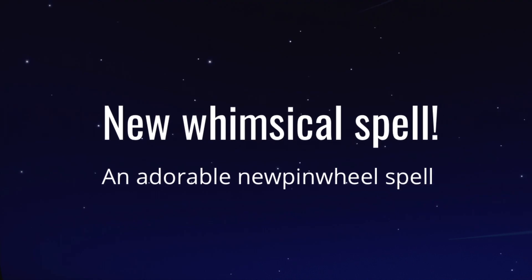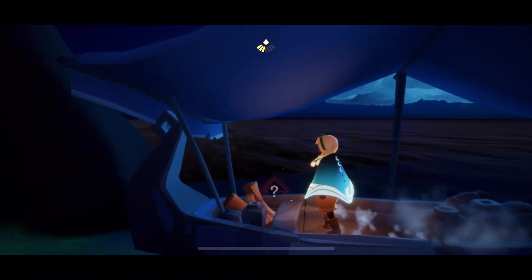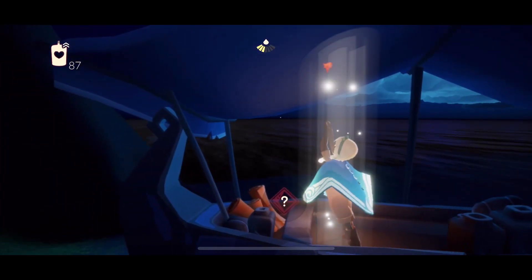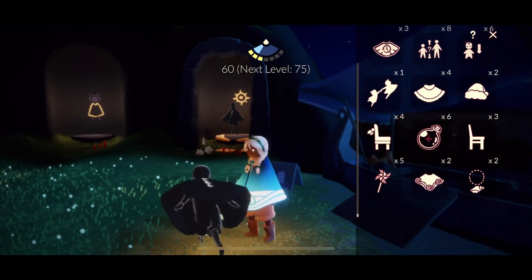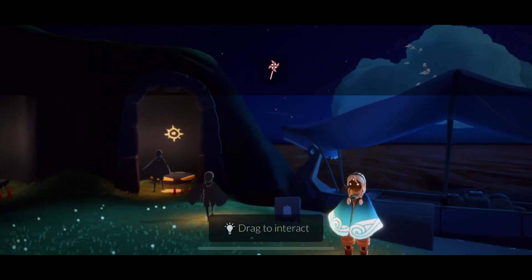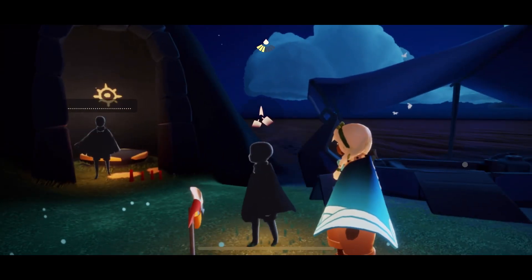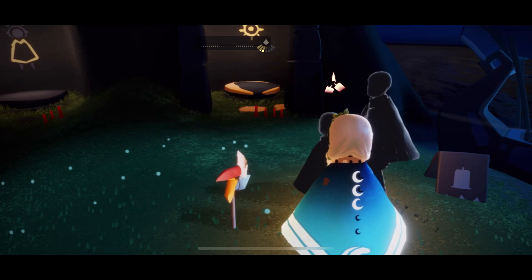There is a brand new spell in the spell shop and it is so cute. It doesn't really seem to have a major purpose at the moment. It looks like it's gonna cost two candles to purchase and you get five of them — it's a pinwheel spell. I thought maybe we'd just carry it around and it would fly in the wind as you run, but it seems like you put it on the ground and it just gently moves with the wind. There's no real sound for it yet and no real purpose, but come on — it's a little pinwheel.